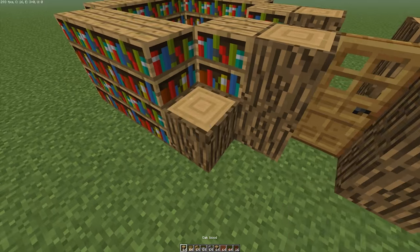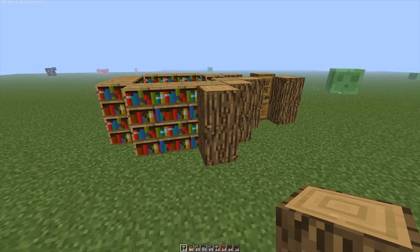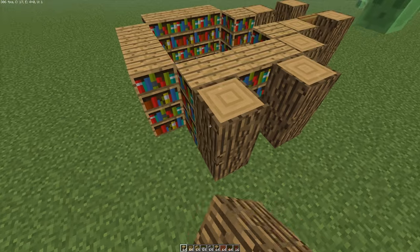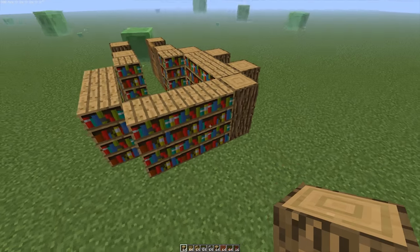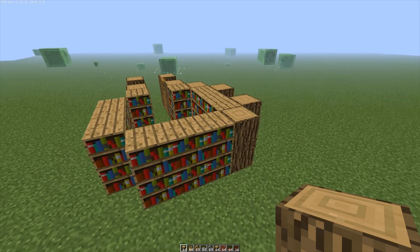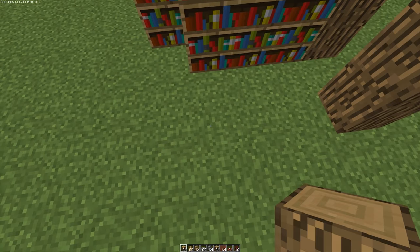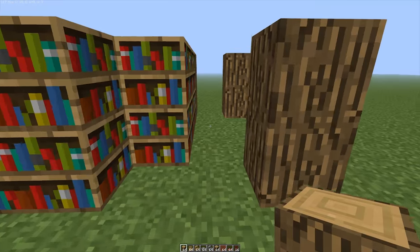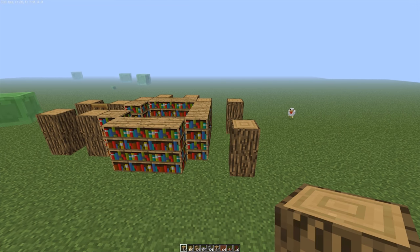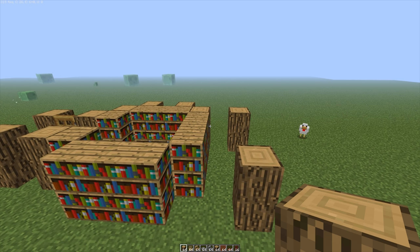We're also going to need to cover all this up because this is the exterior of the house. Obviously we're not going to have bookshelves on the outside. I've actually figured out a very good idea because we could even have a staircase right here, right up against the bookshelf. So this could be the access up into the second floor as well. I'm going to keep this as small as possible, so I'll just have a bedroom on the second floor.